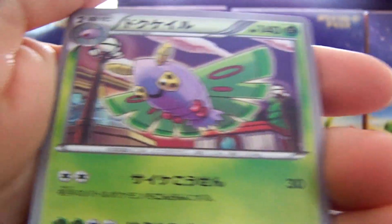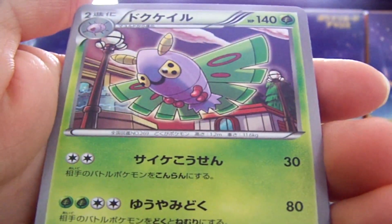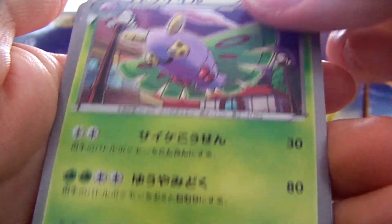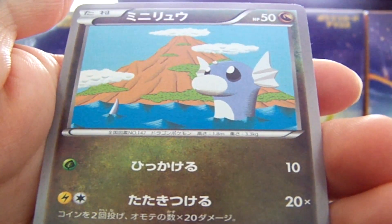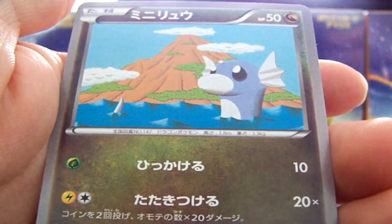We have a Dustox. Nice to see different artwork on cards. This is a brand new set — it's been out for about a week and a half now. I'll probably be opening a ton of this in the future. Between the boxes I already ordered, I have about three quarters of a sealed case coming in.